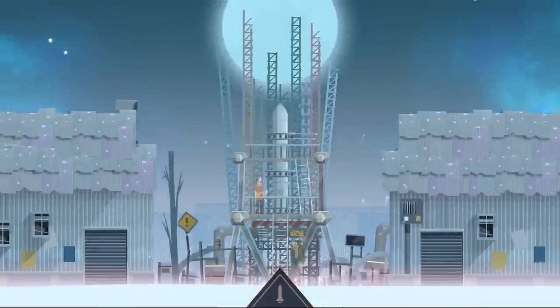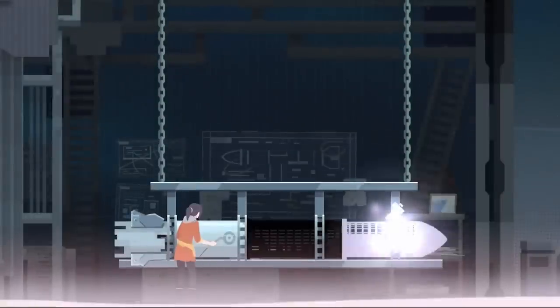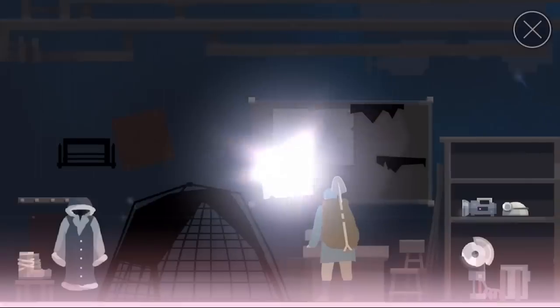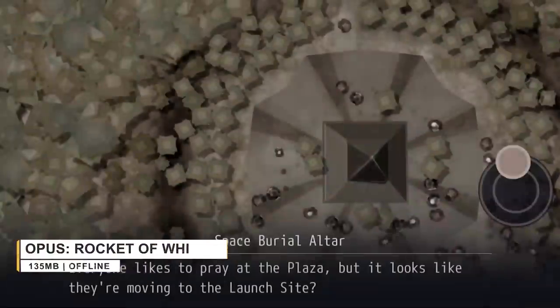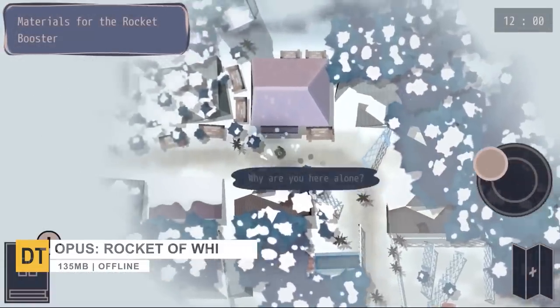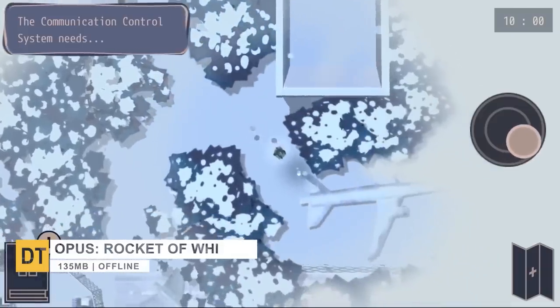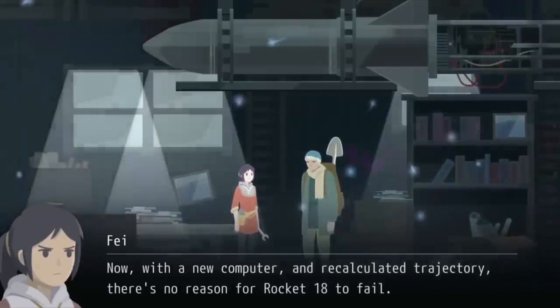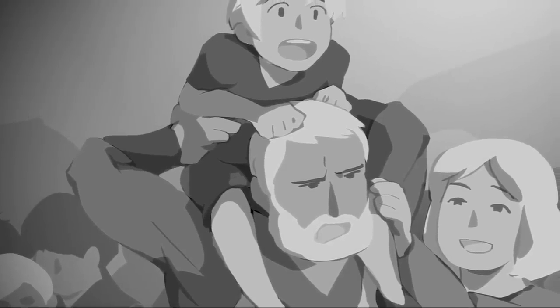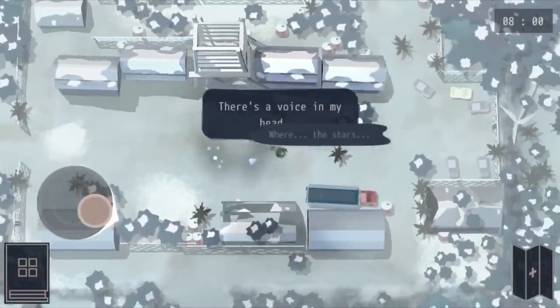Number 3: Opus Rocket of Whispers. This is a very gentle, cute role-playing game with an anime style. But after playing it, it is very haunting and brings countless thoughts. In the game, you play as a character who suddenly falls into a very confusing situation, becoming one of the few people to survive a planetary disaster. Now you'll have to find ways to survive while making your way to your homeland. If you're a story-driven gamer that loves adventure, then this game is for you.